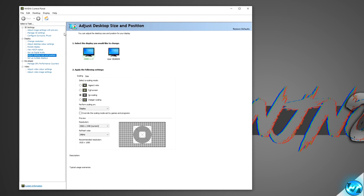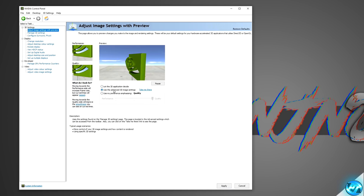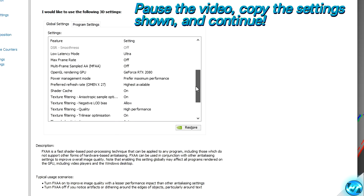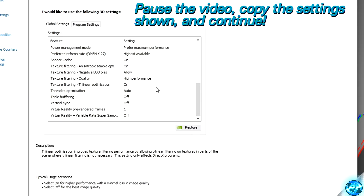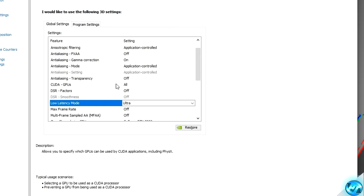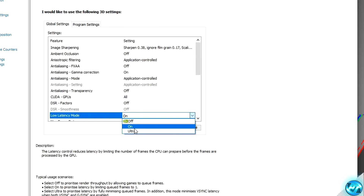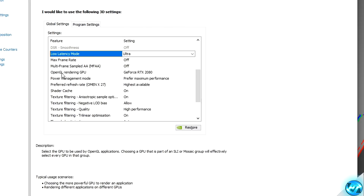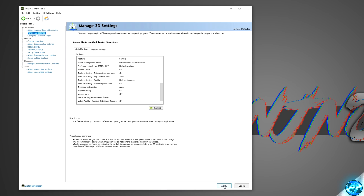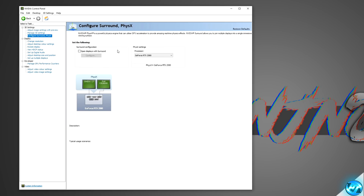We're going to start off by going through the NVIDIA settings. Navigate to the top left-hand side, go to Adjust Image Settings with Preview, ensure the middle option is checked, then go down to Apply. Then navigate over to Manage 3D Settings on the left-hand side. For the best results, I'd recommend pausing the video and copying all of the settings shown as I scroll down. The only settings you might want to experiment with are Low Latency Mode — try On instead of Ultra for lower-end systems — and the OpenGL Rendering GPU drop-down, which you'll need to set to your own graphics card. Navigate to the bottom right-hand side and apply those changes, then go to Configure Surround and Physics, set the Physics Settings drop-down to your graphics card, and apply.